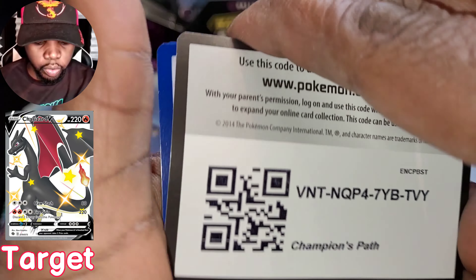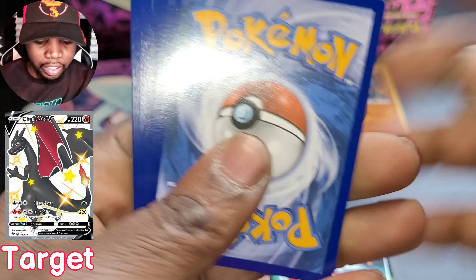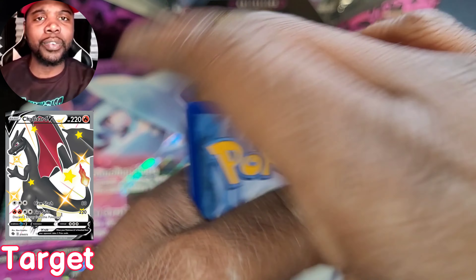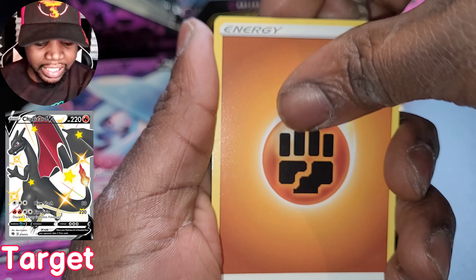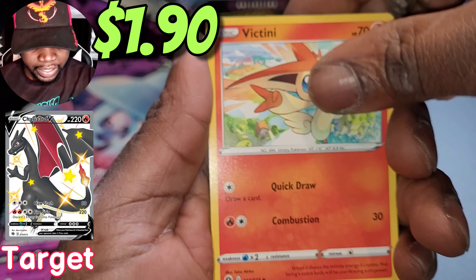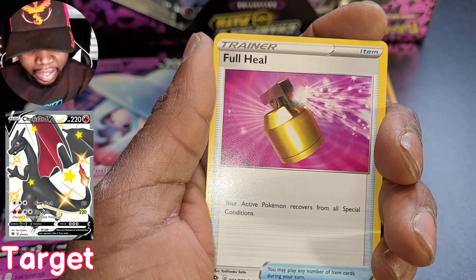Little code for you there. Let me know if you guys are enjoying these videos as much as I am because I'm really having a good time with this. I think this is the first time I'm looking at the camera. Fire energy - oh, we got fighting energy this time. Rotom Phone, Hyper Potion. Victini - always love to see it, gonna put this dude to the side. We have a full heal.